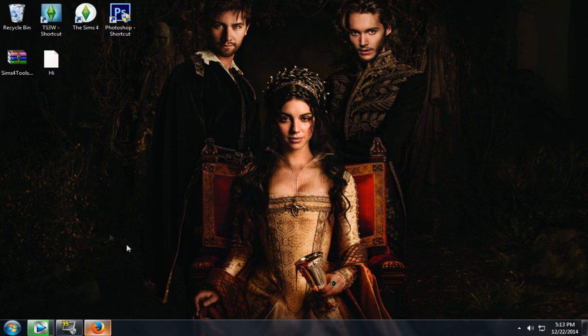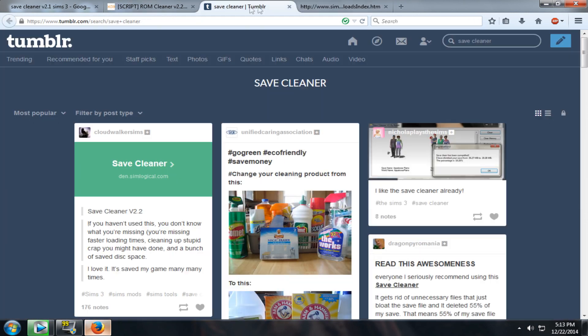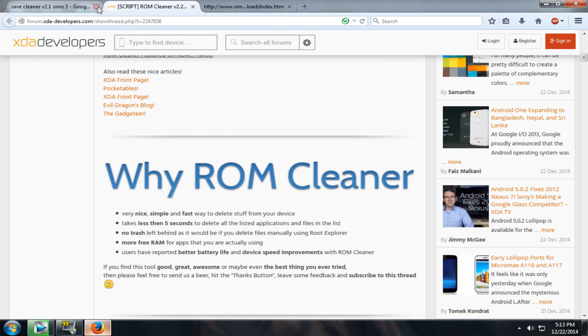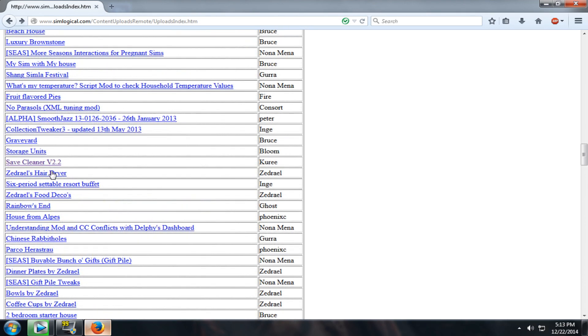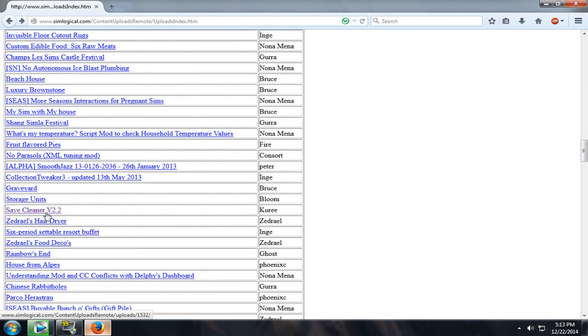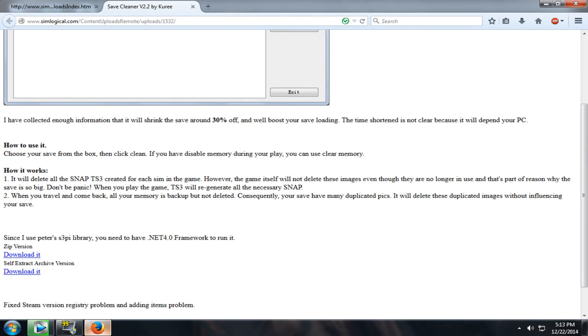Now we're going to get into step two, which is using the Save Cleaner. If you don't know what the Save Cleaner is, it's basically a program that helps your save files by cleaning them up for you. I'll link the site down below so you guys can download it. Keep scrolling down until you find Save Cleaner v2.2 — I actually have v2.1 but you can use v2.2, it doesn't matter.